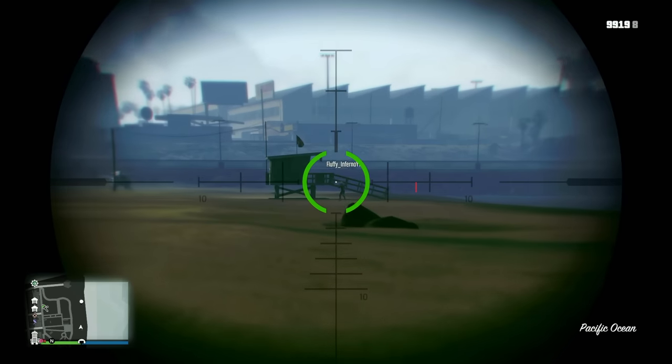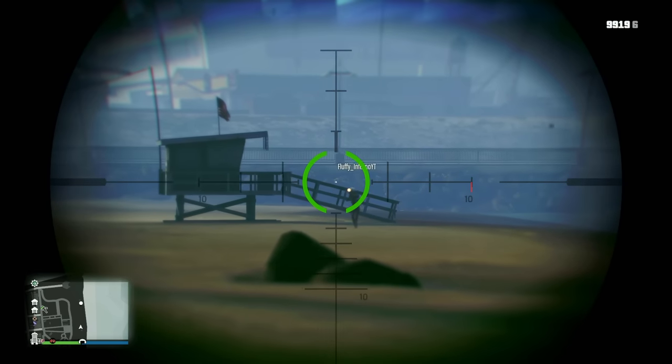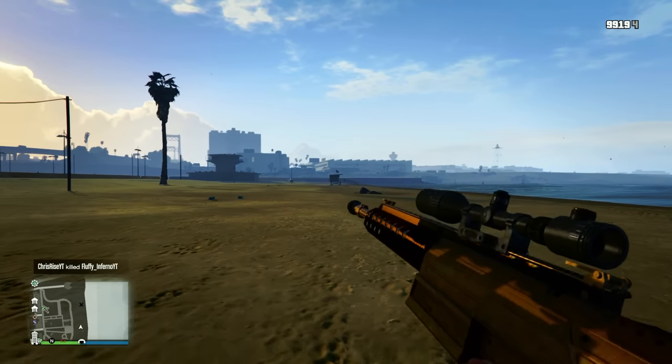While the Dr. Dre contract is definitely one of the best ways to make money in the game, the number one spot has to go to the Cayo Perico heist. On average you can make around $1.5 million from it in just under an hour. If that sounds interesting, click on the video on screen right now.